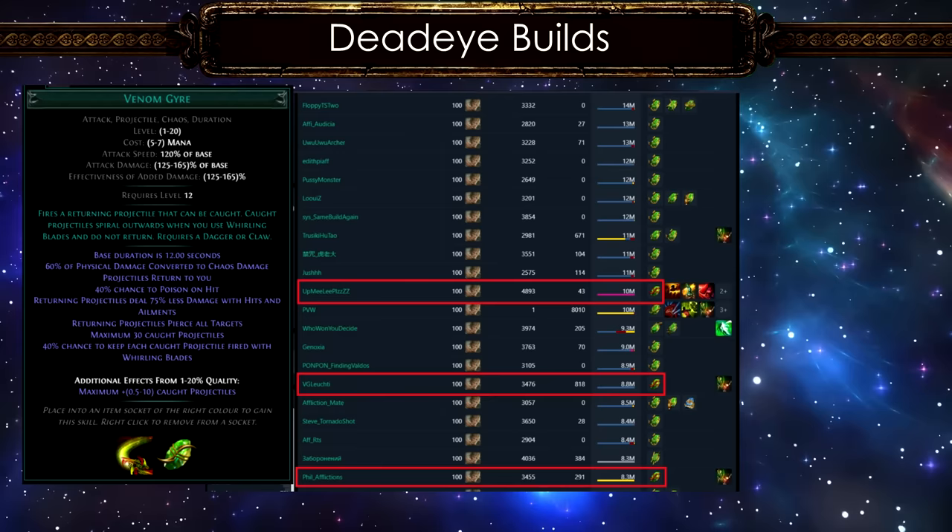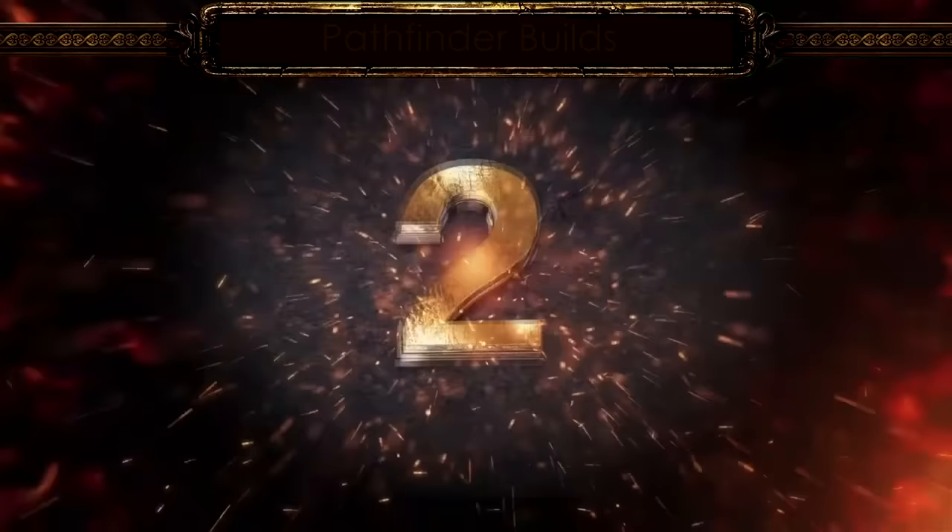Needless to say, there are a few omni venom gyre builds as well. Kobe would have made a build guide on these.